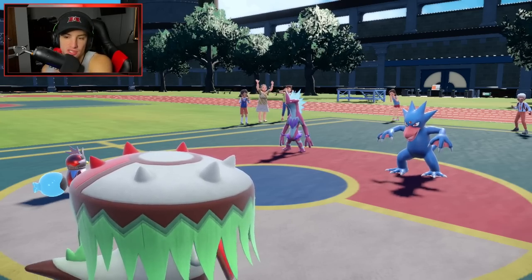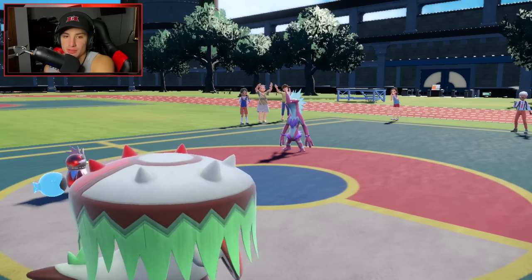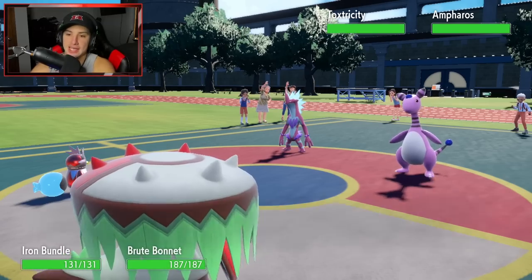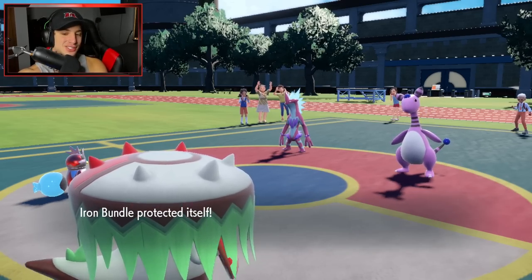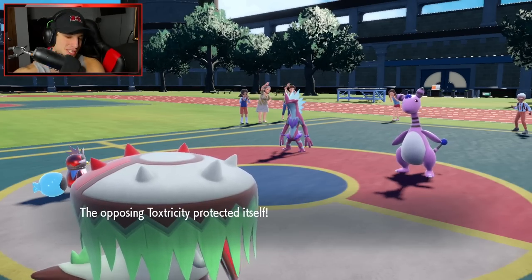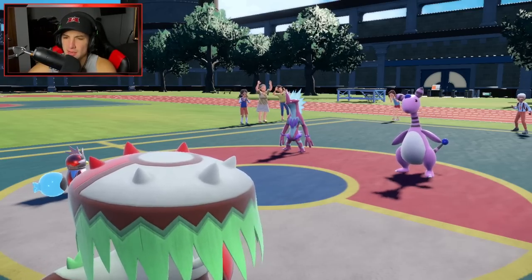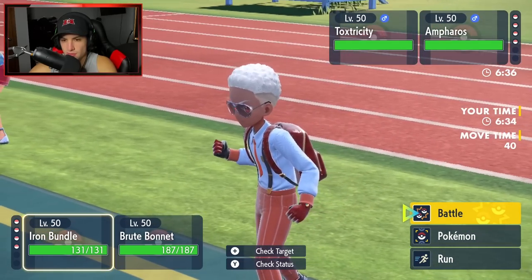I Protect Brute Bonnet and Spore Toxtricity. Golduck ends up swapping out — I'm cool with that. Toxtricity protects so it's just a free first turn. From here I'll Hydro Pump Golduck and Spore the Ampharos slot — I want Ampharos down for the count.